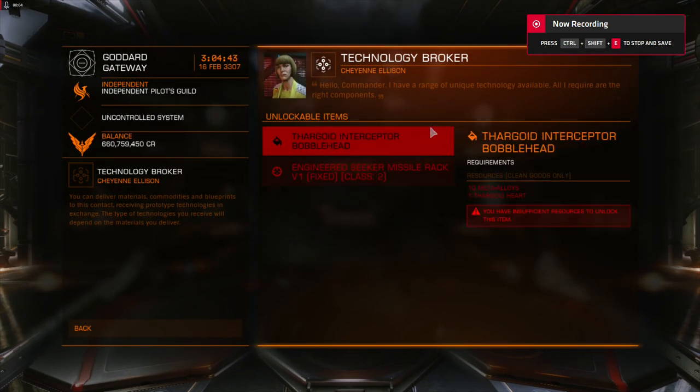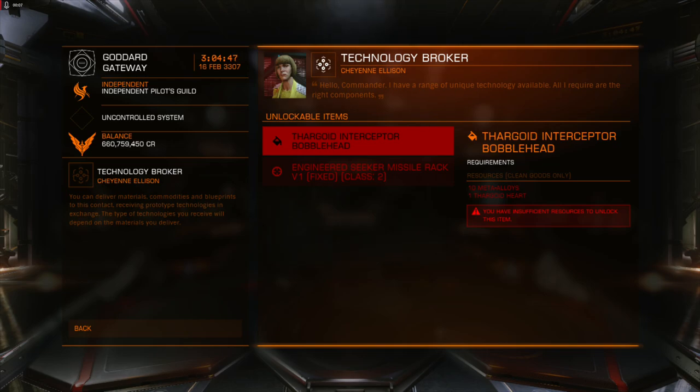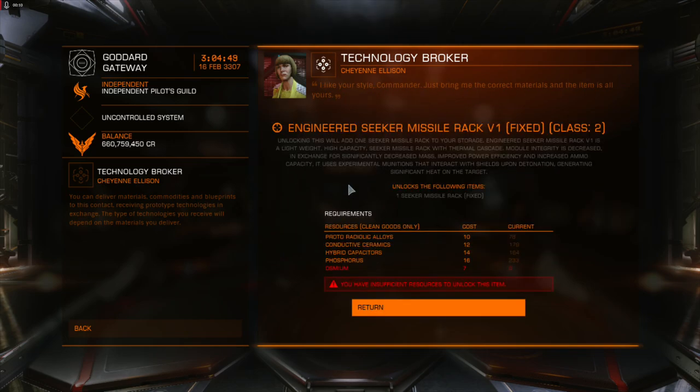There is an interesting thing happening in the Elite Dangerous markets right now. This is the engineered seeker missile rack — the Liz Rider missile rack that was offered a while back. Most of the blueprints and most of the human tech broker blueprints have historically required at least one commodity in order to be purchasable, but those commodities have been readily available somewhere in the bubble. Occasionally they were rarer and you needed to go to a specific place to buy them.